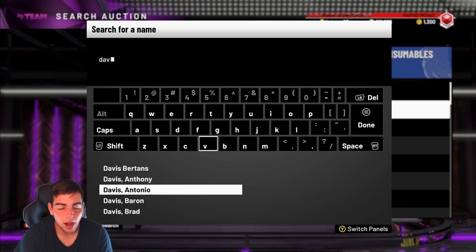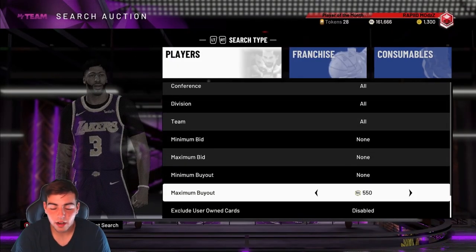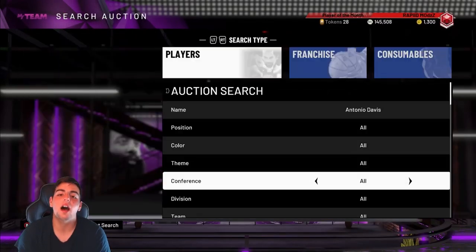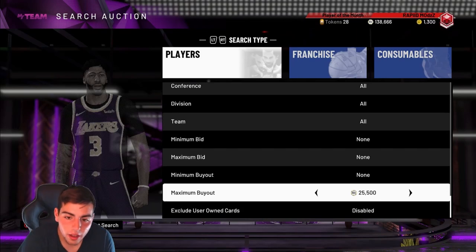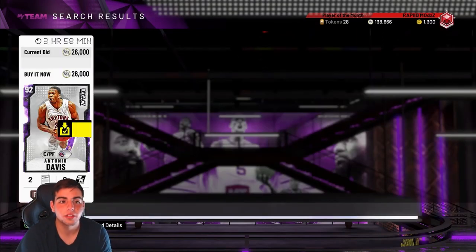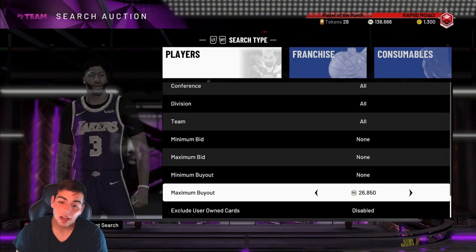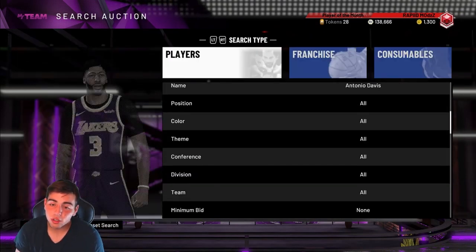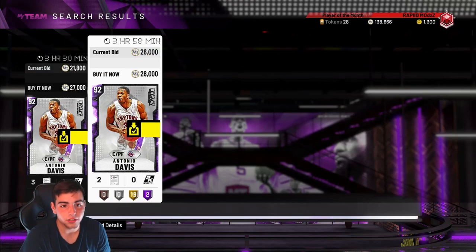Let's see if we can snipe him. I love this card. I kind of want to upgrade him. Let's check out his price. 23K — that's another buy. Hopefully he's not under that, because if he gets under that'll be trash. 26K — that's not a bad buy. 27K. Hopefully his price goes up. Let's just pray to the gods that his price does not go down.